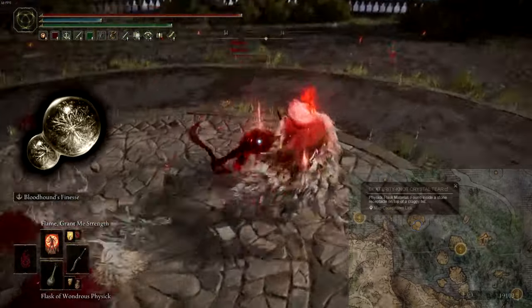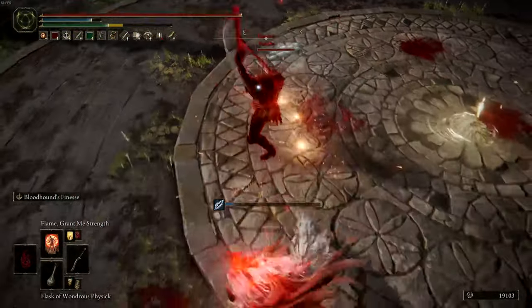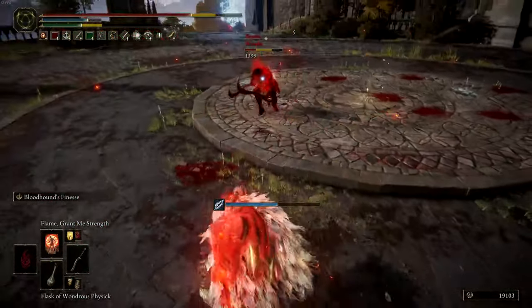The Dexterity Tear can be located northwest of the Scenic Isle Site of Grace. This tear will provide you a plus 10 dexterity boost to top off your damage for maximum output.